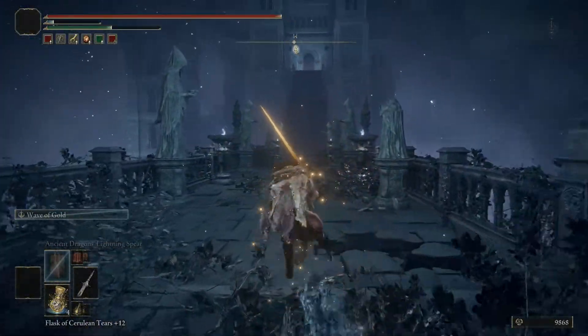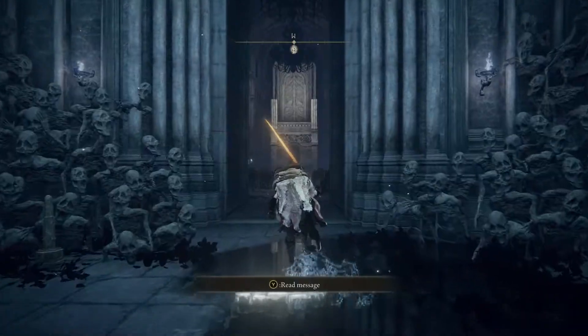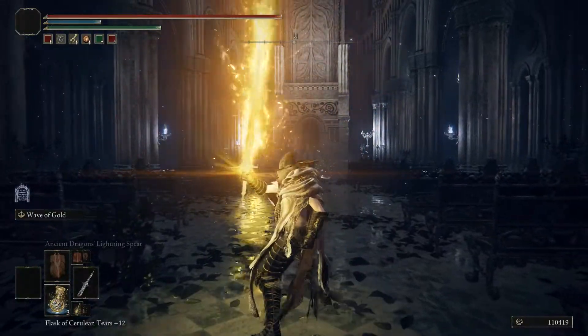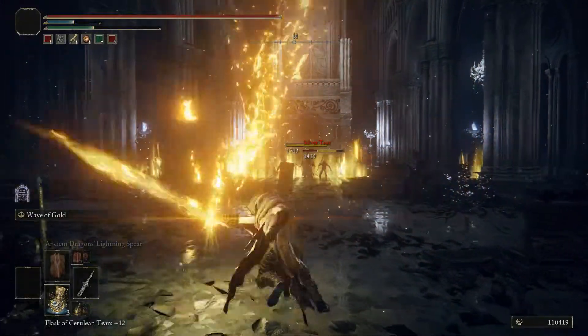Then you're going to want to make a left and continue your way up to this big giant church. You're going to come across two mimics and a sorcerer in the background — you're going to want to clear them out.